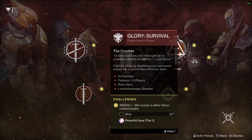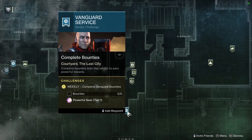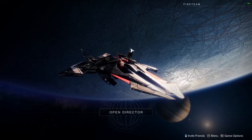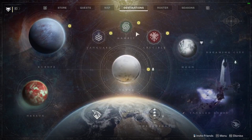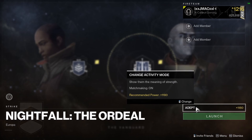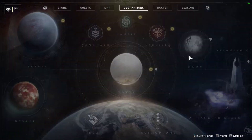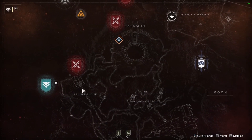You can do the same thing with Vanguard. Pick up the eight bounties from Zavala and do those while you do your ordeal runs. If you do the 1180 three times, you can really focus on getting those bounties done and make sure you get those powerful drops. Also, when you're progressing through the seasonal content with the Crow, you can do the Wraithborn hunts and get four drops doing those as well.